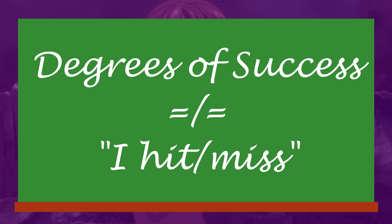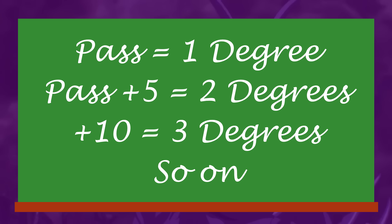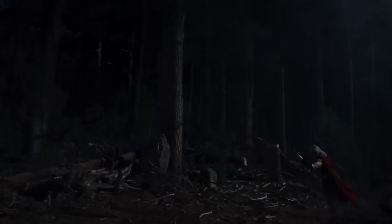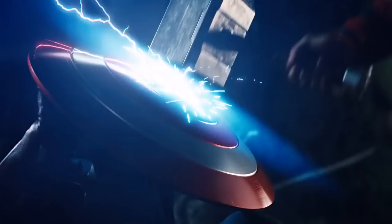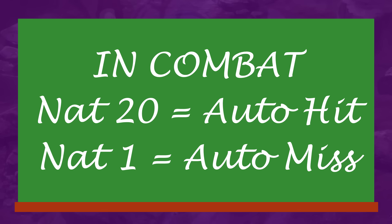The biggest difference is that rolling the die does not result in a simple pass or fail. Instead, there are degrees of success and failure, counted in multiples of 5, starting from when you first beat the check. So say the check is 10 to beat — on 11 you get 1 degree of success, on 15 you get 2 degrees of success, and so on. Some abilities only activate certain effects if you have a large degree of success or failure. If someone whacked you over the head with 30 beyond what was needed, your character is probably going to be unconscious, if not worse. A nat 20 does not guarantee success — it just gives you a degree of success for free. However, in combat, nat 20s still guarantee an auto-hit, and nat 1s are an auto-miss.